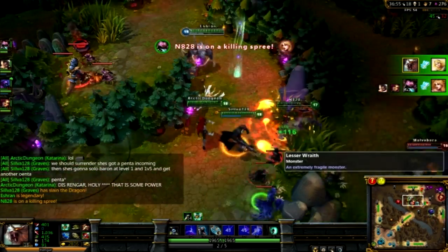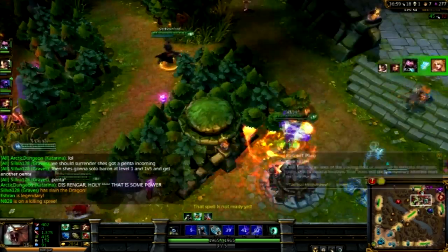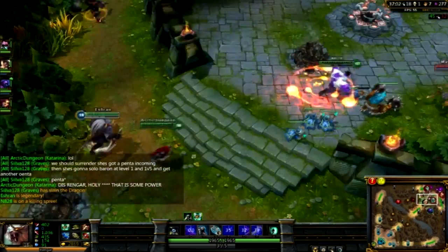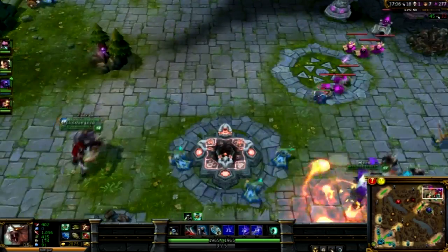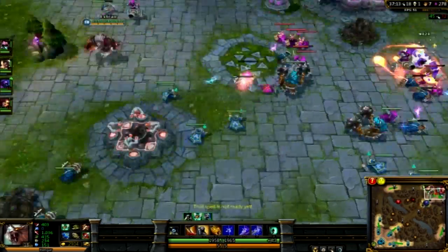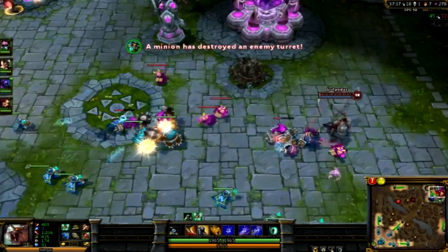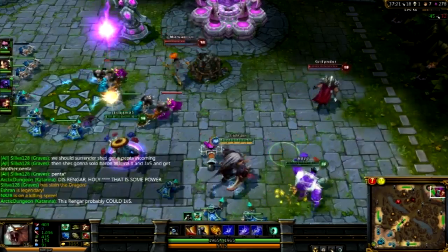As you can see, I'm just destroying these kids — Lux didn't even have a chance. I just jumped on her and dropped her in half a second. The rest of my team was pretty good: we had Mundo, Cat, Raves, and Kennen. There wasn't really a lot of CC, but there was just a lot of burst damage to go around, and we basically crushed them.